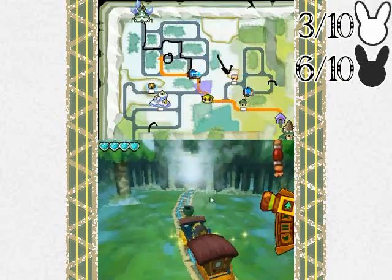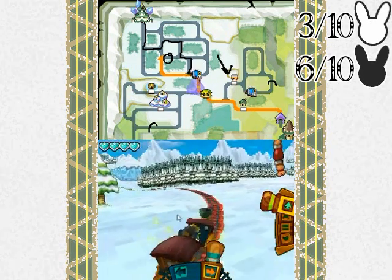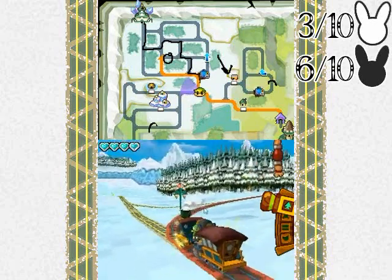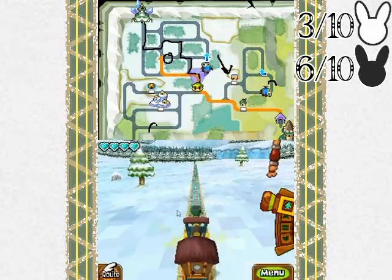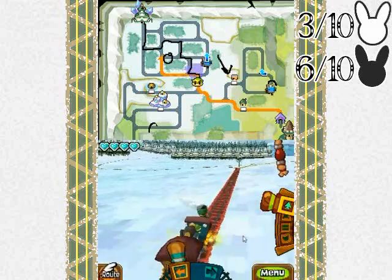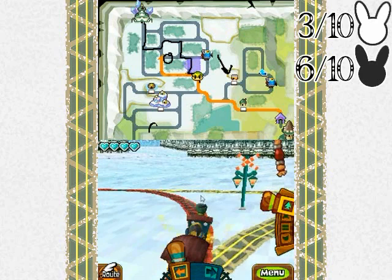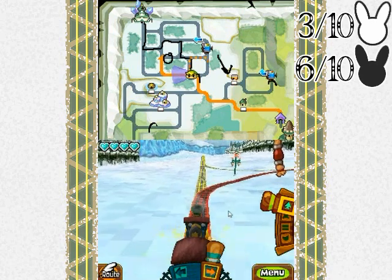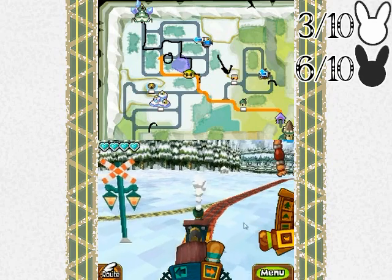I just realized it would really suck if the positions of things on the map reset when you go through forest transitions — it would be like trying to catch the roaming three legendary beasts in Pokémon Gold, Silver, and partially Crystal. Crystal's only got two roaming ones. Because when you would transition between routes in Gold, Silver, and Crystal, they would move, and you could see that happen if you're tracking their positions in your Pokédex. Anyway, back to the rabbit.